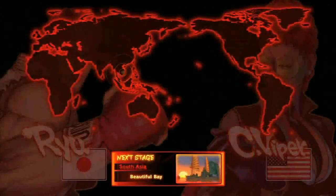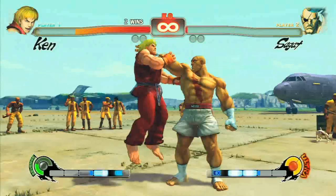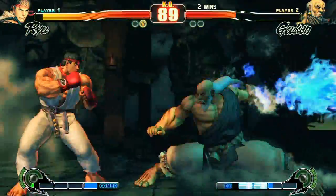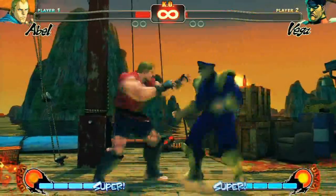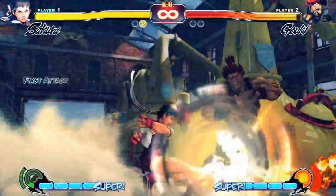We can't reveal much about the new modes being added to the game, but this is a series that's always been about the fight. If you've ever played classic Street Fighter II and still remember how to throw a Hadouken, you'll be able to jump right in and do some damage with classic characters like Ryu and Ken. Players who have been playing the recently released Turbo HD Remix will find that many of their skills and combos will still work in 4.